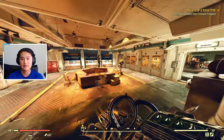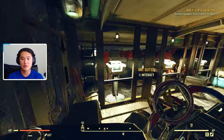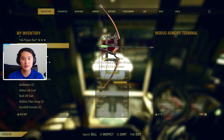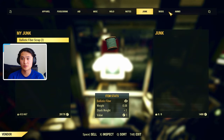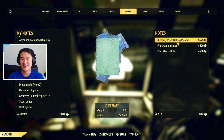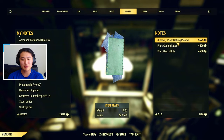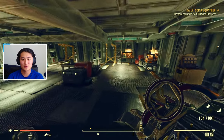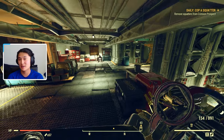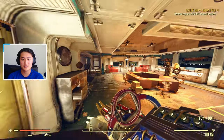This is the armory area. In here we have some terminals that we can trade with. We can go to notes, and right here is the Gatling Plasma plan. It's going to be pretty pricey in caps, but if you use any charisma-boosting perks or buffs, you will be able to reduce the price. So make sure to do that before purchasing it.